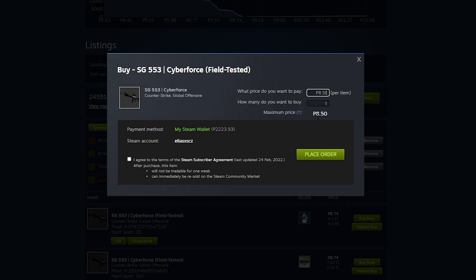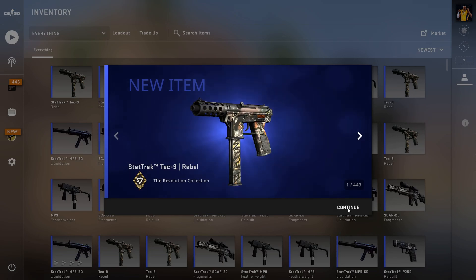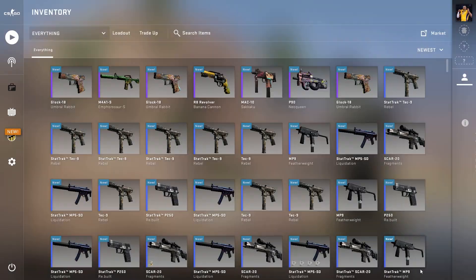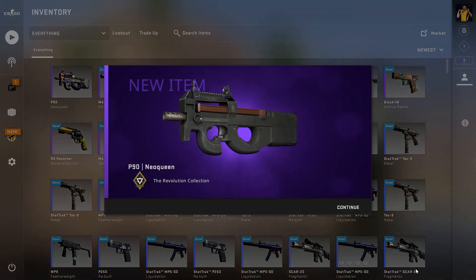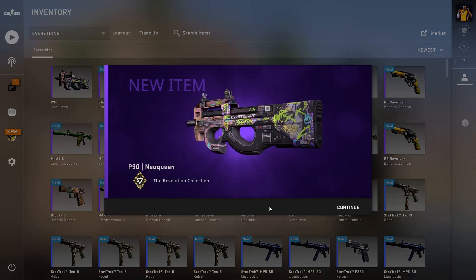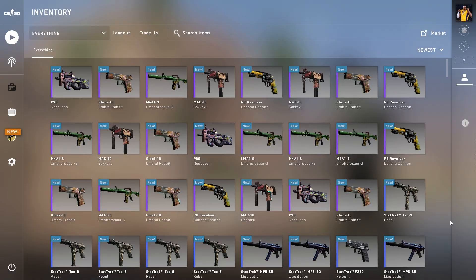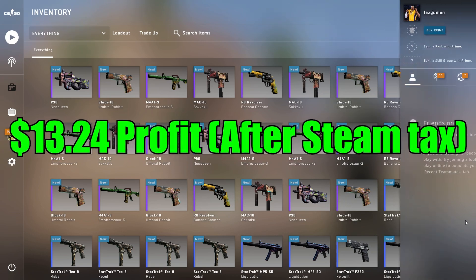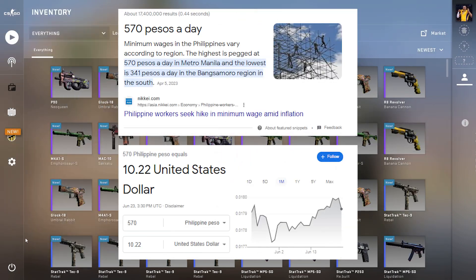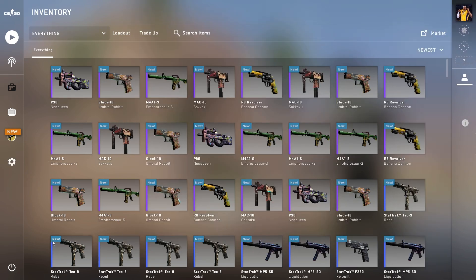I'll set up some buy orders and see how much profit I can get in one day. After a day and a half of setting up buy orders, we got around 240 skins which we can use for trade-ups. After computing the profits and losses, we got a profit of $13.20 after Steam tax from those 24 trade-ups, and we lost around 80 cents to Steam tax after selling off the bad float skins. So we got $12.40, which is more than the minimum wage in my country.